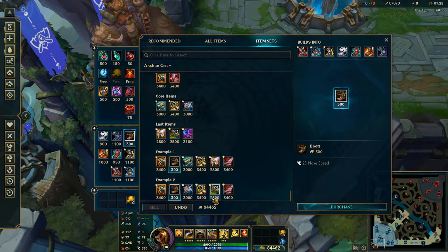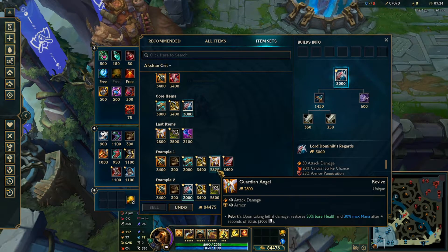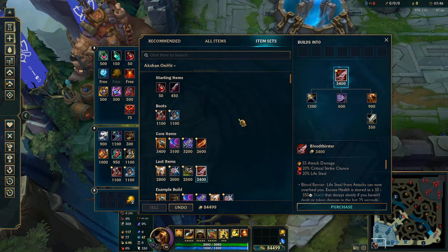Example 2 is pretty much the same thing but more damage-focused. Some players don't go GA — in my opinion GA is really good, but some players just want to maximize damage, and that build works very well too. Moving on to the second viable way of playing Auction: on-hit. With the changes to his E damage and on-hit, it is a little bit weaker than before, but it is still pretty viable. I think both crit and on-hit are both very viable.